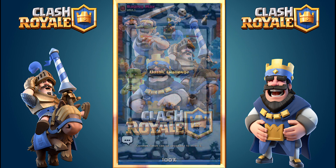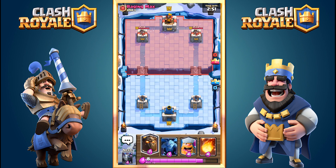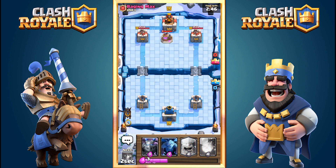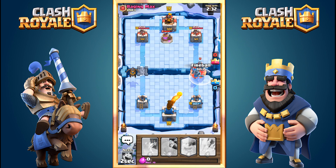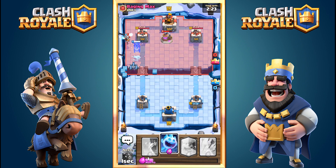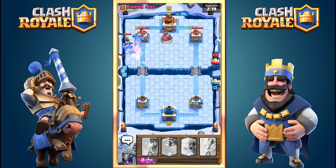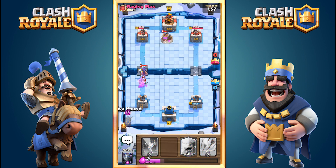I actually lost the next match — a Giant Poison game — so I skipped it. With the balance changes we won't need to worry about Giant Poison much anymore, and this video is already long. In game 10 my opponent already did damage to my right tower, but my Minions take down his Ice Wizard. Only one Minion survives but deals around 400 damage to the tower because the Witch and tower were focused on the Lava Hound.